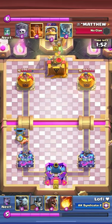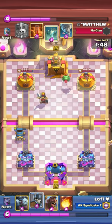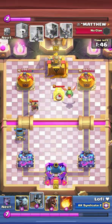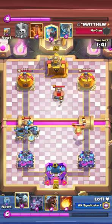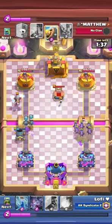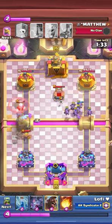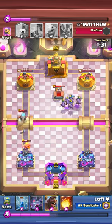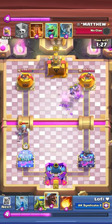I'm trying not to take as much damage as I can. He distracts with knight and has tombstone. Baby dragon appears on the right side - I play minion horde on top of baby dragon. My minion horde is still alive, he's forced to play something on the minion horde, and the minion horde actually kills his tombstone and reaches the tower. I'm gonna get some damage here because he didn't play anything.